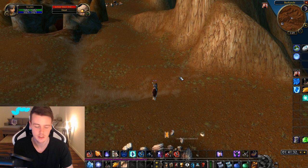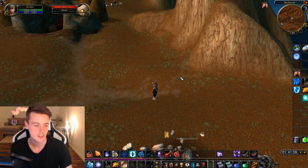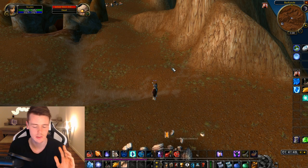That was me on a mage taking mana breaks and everything. And that is not counting green items that can drop, which you can vendor for around 40 to 50 silver each. So it's roughly 10 gold an hour and pretty decent XP.